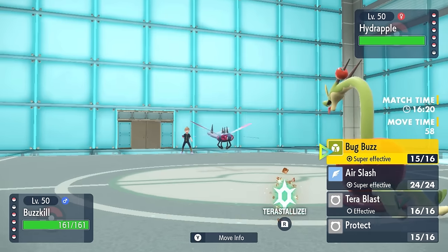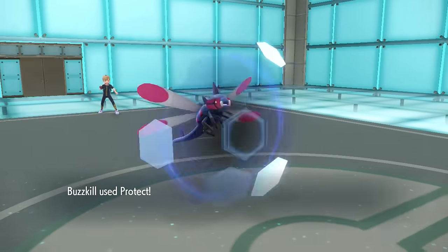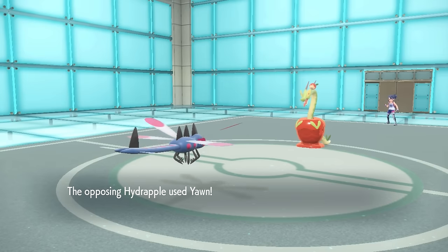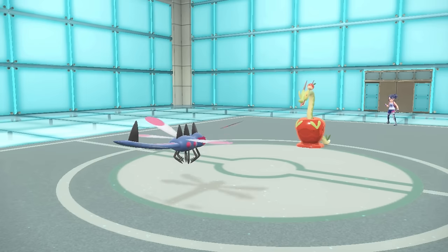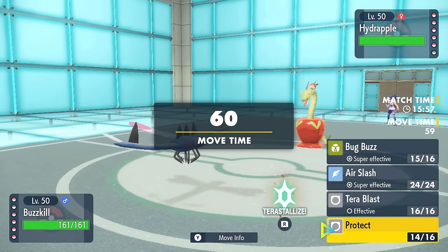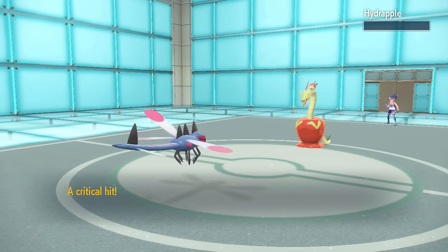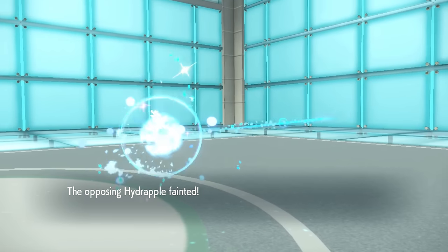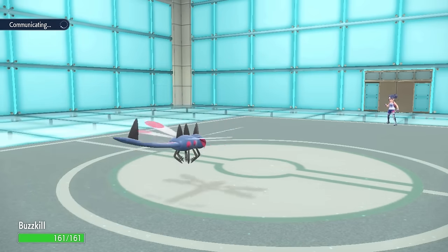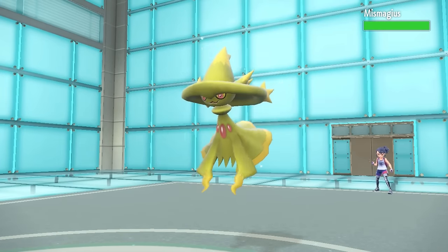They decide to go into Hydrapple. A lot of the time you see these running an Assault Vest set, which is super specially defensive. I want to go for a Protect, because you also see a lot of these things carrying Terra Steel — it would be a great situation for this thing to go for that. However, the Protect is great because it not only allows me to scout, but of course gives me another Speed Boost, and at this point we're surely faster than literally everything. The fact that this thing went for the Yawn gives us intel that it's not an Assault Vest, and if it's not Assault Vest or Terra Steel, a Bug Buzz actually kills with plus one. We get the critical hit — and it turns out that doesn't even matter, because even at max HP and special defense, that literally just still knocks out that crazy-ass Apple Boy.